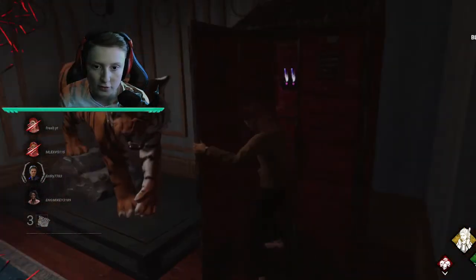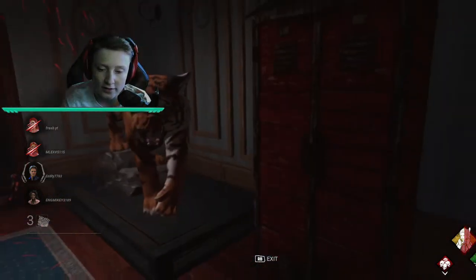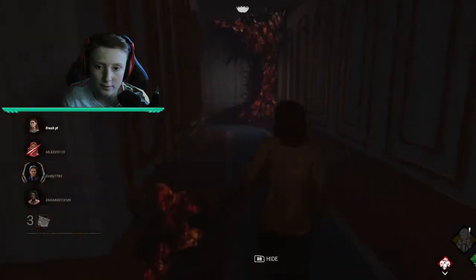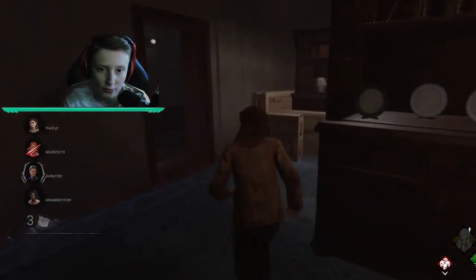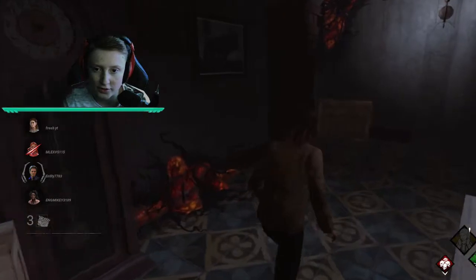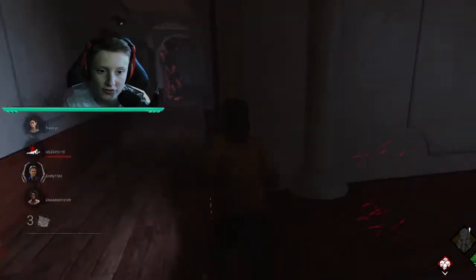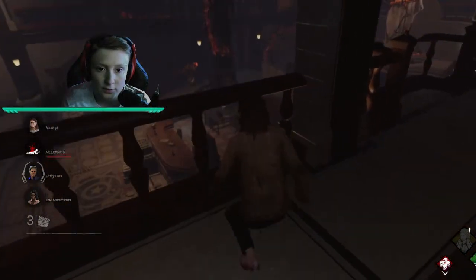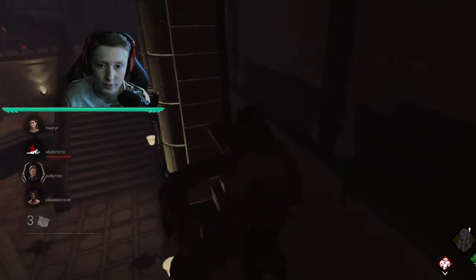Be unpredictable with the movement — she blinked the wrong way! We did our totem so we can heal up. We'll get back to full health after coming out of the locker — Nancy Wheeler's perks are quite handy because they help quite a lot. There we go. What's that noise? I've never heard that before. Oh, she's gone down now. We need to find another gen — we're doing okay-ish, no one's been put on hook yet. Oh, I might get this save because we're full health again.